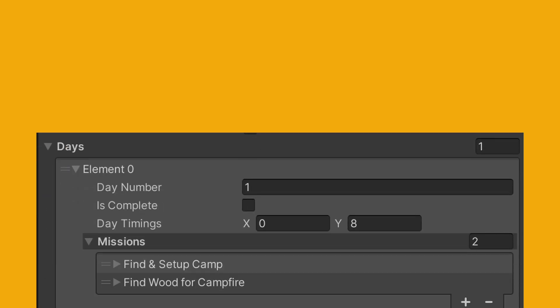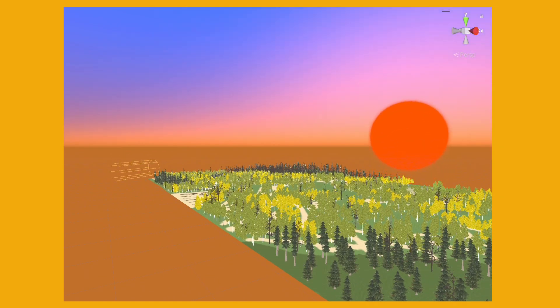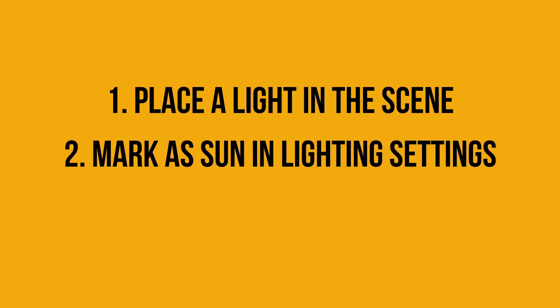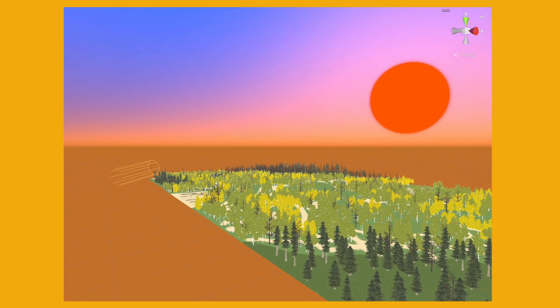The game will have some missions that you have to do every single day, so I coded a mission system which is fully customizable in the editor. I also set up a nice day and night cycle with custom skyboxes. Surprisingly, this is incredibly easy to do, as you just have to place a light in your scene and mark it as the sun in the lighting settings. Now you can just rotate the light to make your sunrise and sunset.